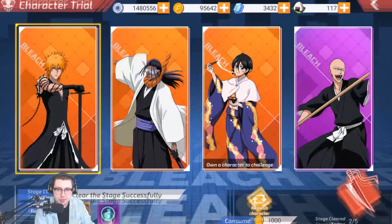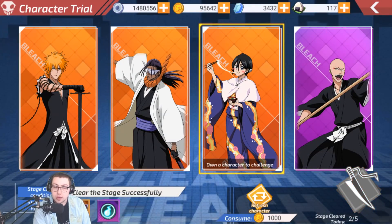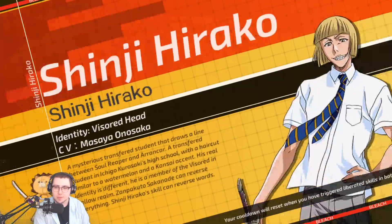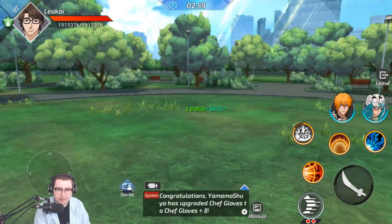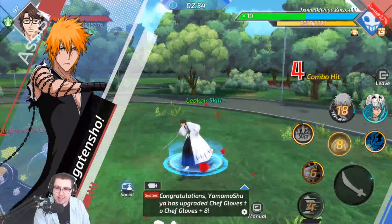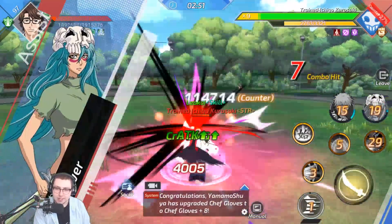Own a character to challenge — so if you have the character fully unlocked already, you are able to grind up more shards of them off of this. But the random characters you don't have yet will appear on rotation alongside it. So New Year's Rukia is going to be a tease for me going forward. That is unfortunate. But great to know. It's gonna be hard to be teased every day by the Dangai Ichigo for some people, but genuinely that's gonna be fantastic.